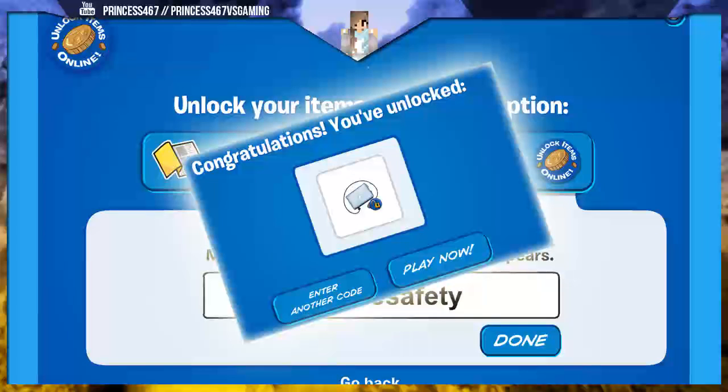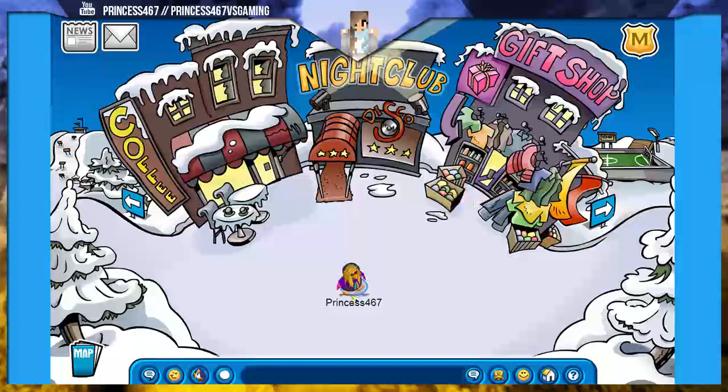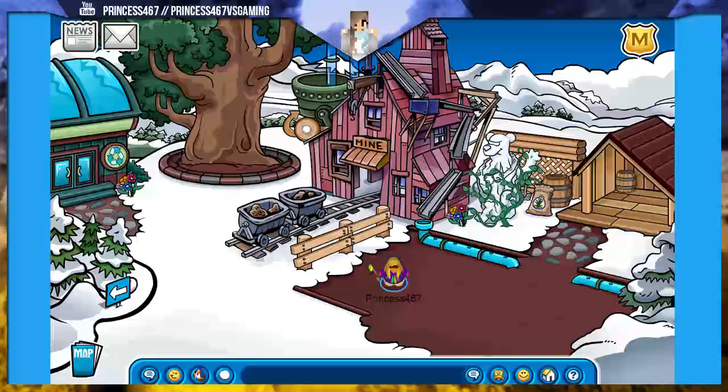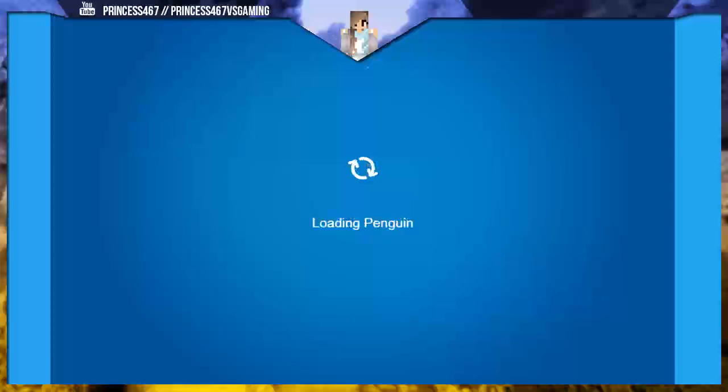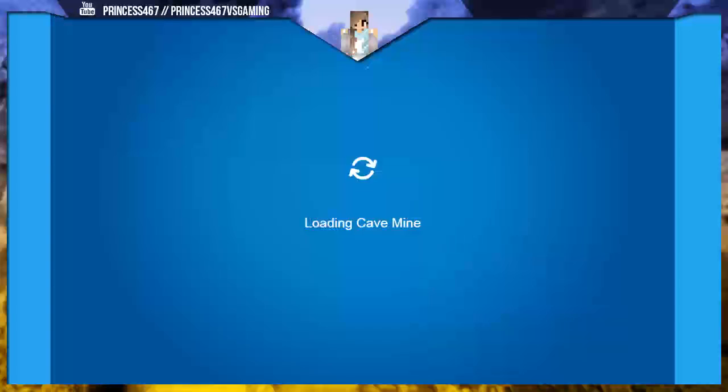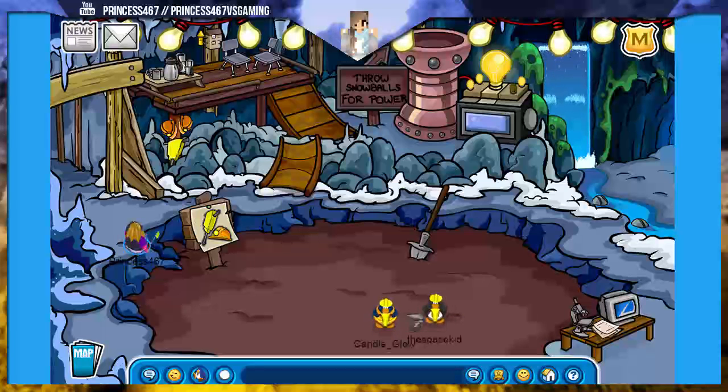Now let's check out some easy ways to make money. The first way to make good money in Club Penguin Rewritten is to head to the mine. So over here you click on the map, click on it, go in here, and once you get in, you go over here and click on it. It should give you this hat.